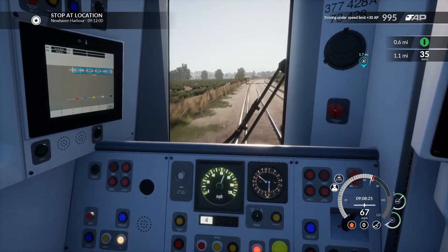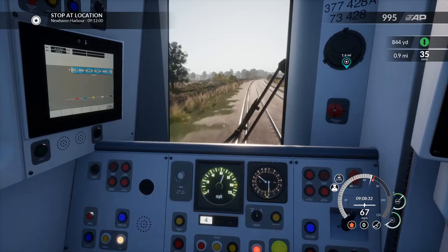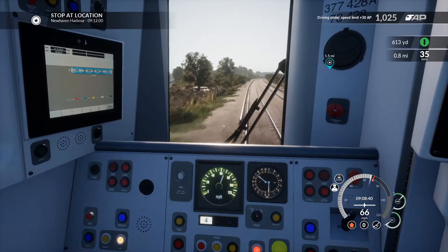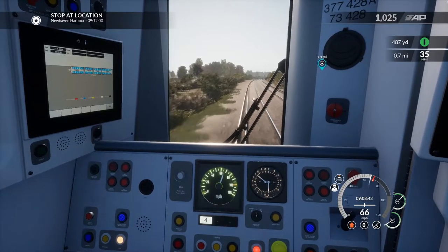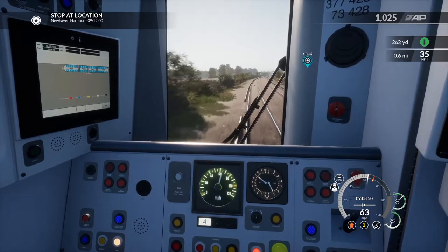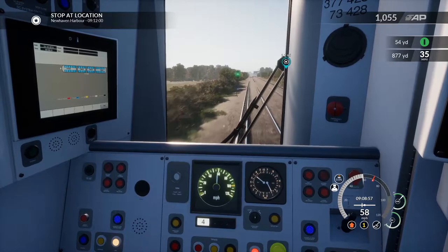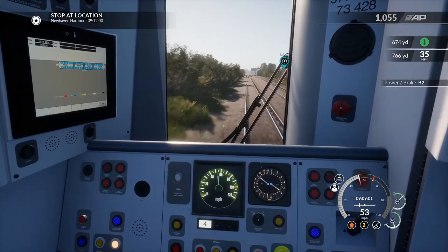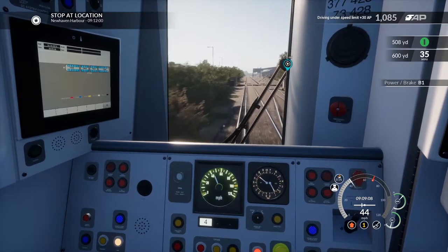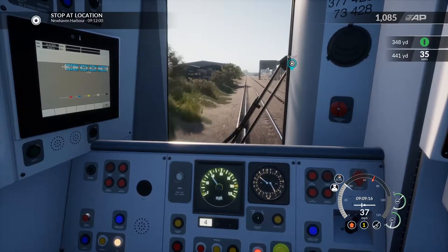One of the good things to do is learn a route — then you kind of know when you have to prepare to slow down, and you can actually get really good at some routes just by gaining knowledge of where you are. I'm applying some brake now to slow myself down because we've got a 35 mile an hour speed limit coming up.